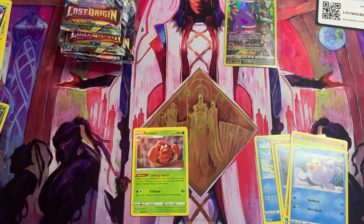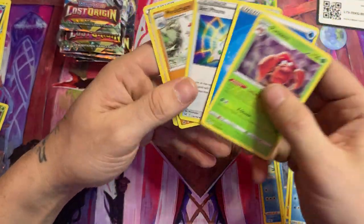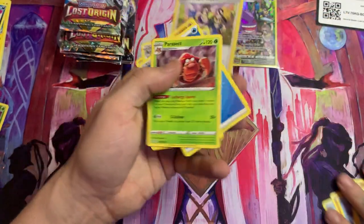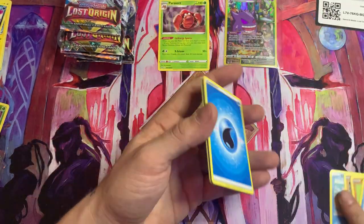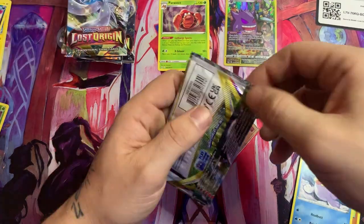So five from the front — got it. Art Phone, Medicham and Miss Fortune Sisters. Where did I put the rare? Left the rare in there — good job, way to be champ.